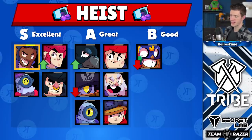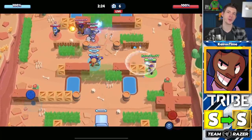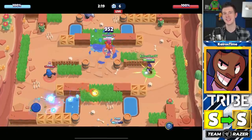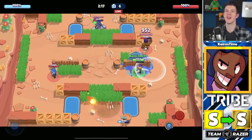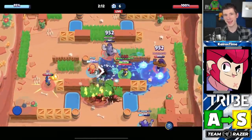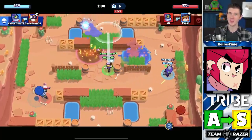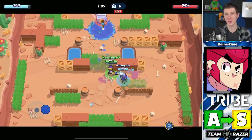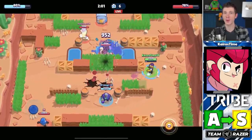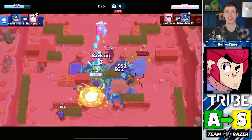Let's talk about Heist. Brock is replacing Bull as the golden S tier brawler. His range lets him exert control from a distance and prevent enemies from charging their supers like Bull does. Colt is moving from A tier up into S tier — with thicker safes having more HP, ranged control has become increasingly dominant in Heist. Colt's DPS makes him a formidable ranged threat to the enemy safe.